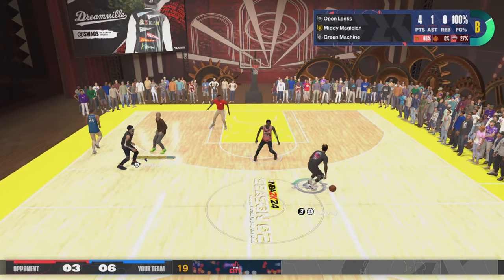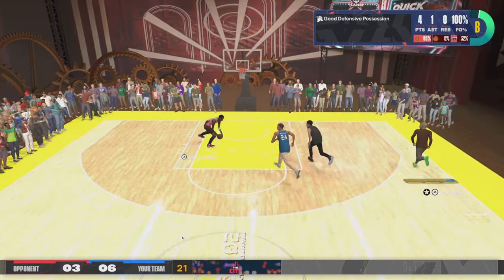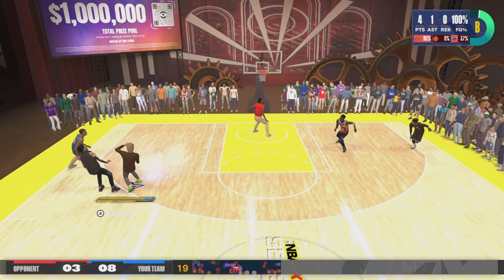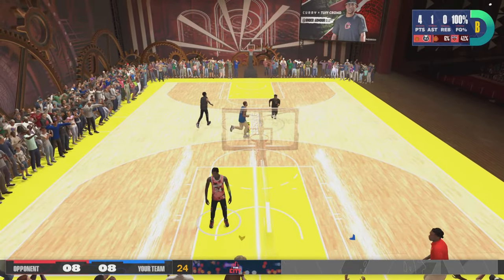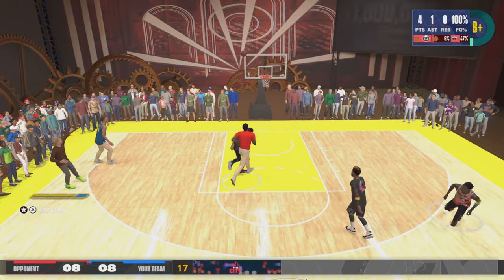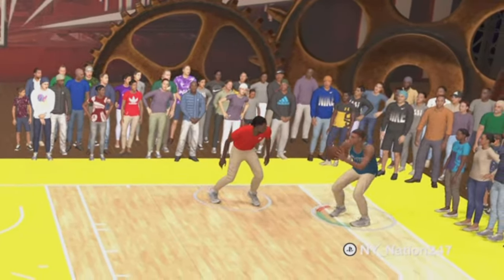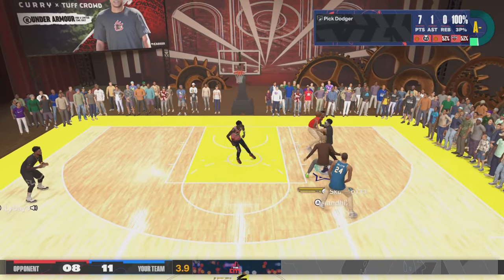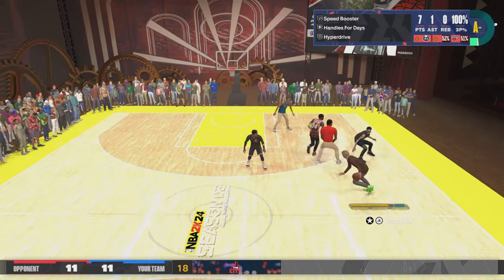I love this build, bro. I can't wait to get my badges all the way up — get that jump shot to 95. I got needle threader and all that — it's gonna be amazing, it's gonna be wonderful. I haven't thought about remaking this build with interior defense though, because once people get to the paint it's like my player just turned into a sheet of paper. What is he shooting? Randoms don't be playing no defense, coach — no defense!